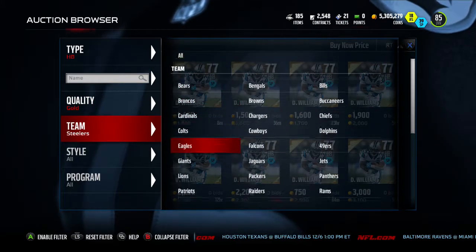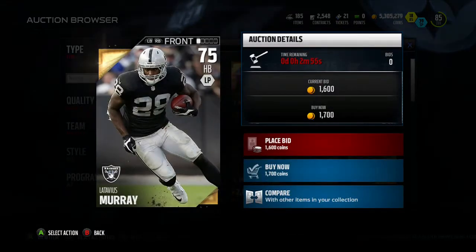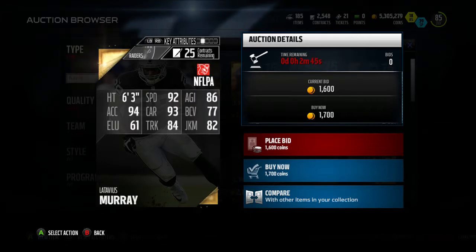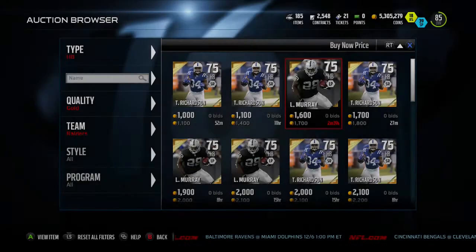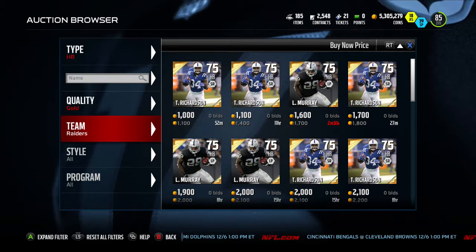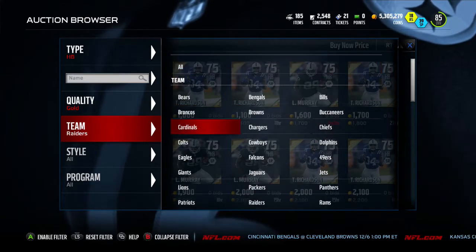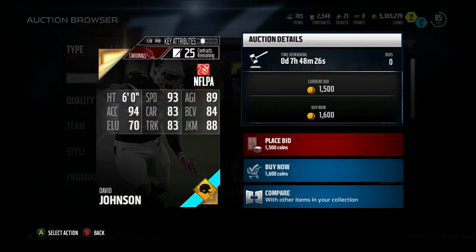Our next player — moving to the Oakland Raiders — is Latavius Murray. He's 1,700 coins with 92 speed, 93 carrying, and 84 trucking. All together a beast — he's going to hold on to the ball and run it. The first four players on this list are pretty much speed backs, and the last player is going to be a power back. Latavius Murray for 1,700 coins is easily worth your investment.